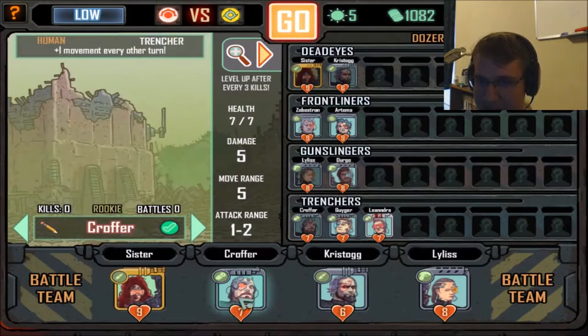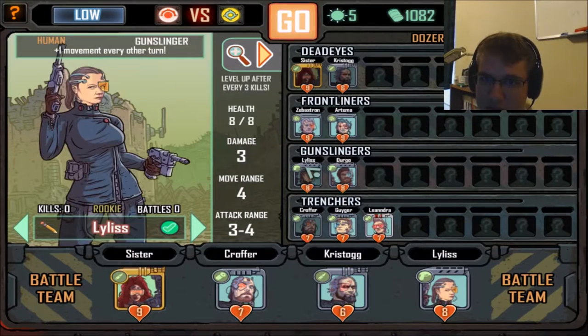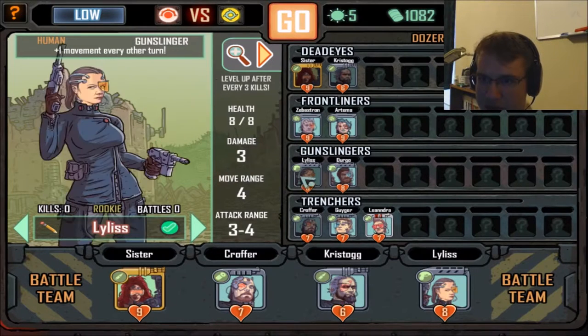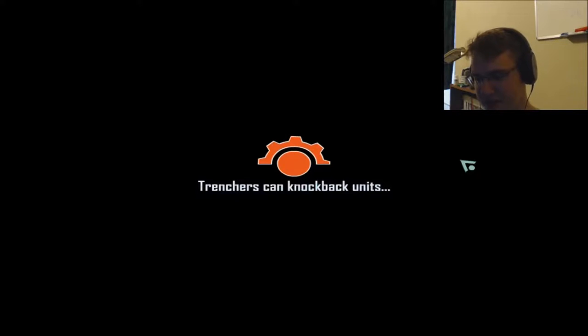I like keeping snipers because you can attack people from further away. Trenchers are good because they have knockback abilities, however I'm going to trade out my gunslinger for a frontliner. Pretty much you can use them as cover — they're meat shields. You use them and you allow them to get killed. That's what they're used for. It's marvelous.